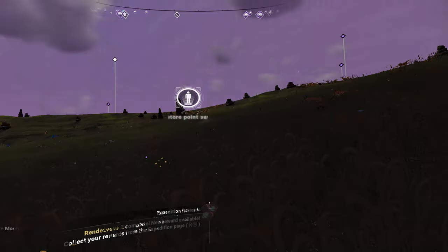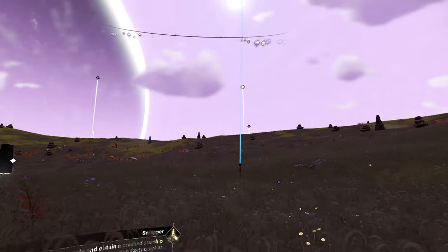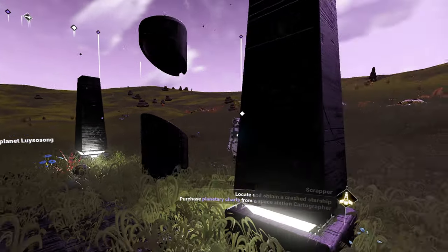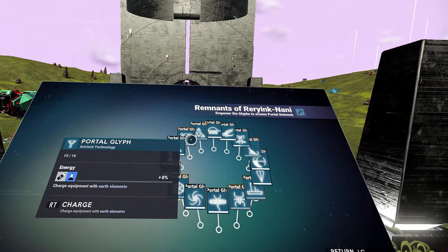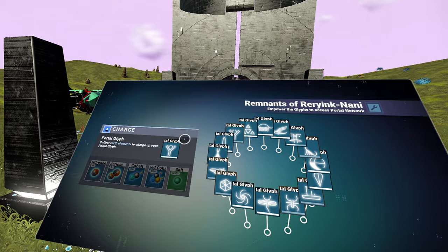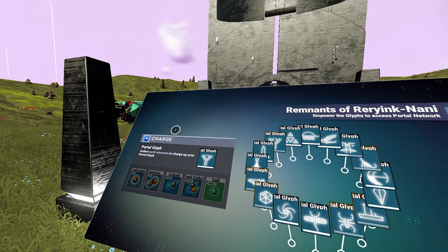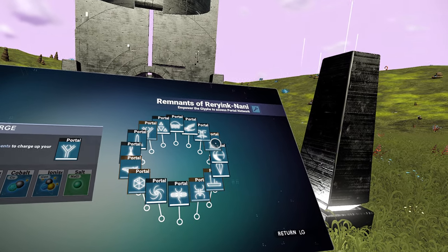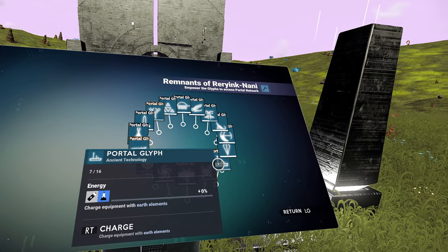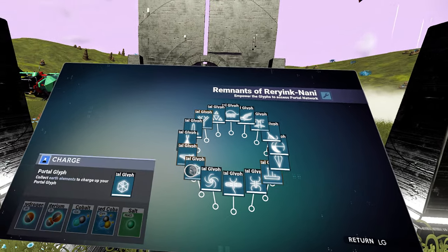That's not everything we needed — we need some other resources as well. I don't know where to find them, so I'm hoping someone else has them and can charge that stupid thing. Okay, dihydrogen — we don't have any dihydrogen, that's unfortunate. We do have copper. Shouldn't have to go far for dihydrogen.